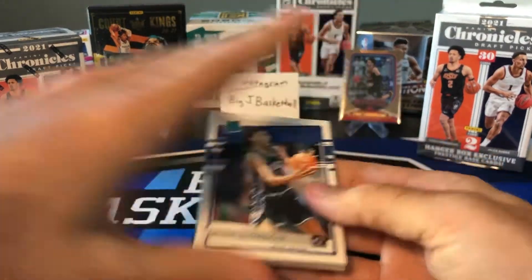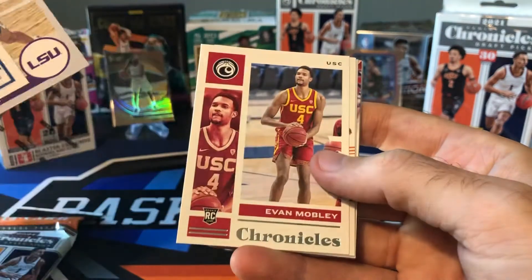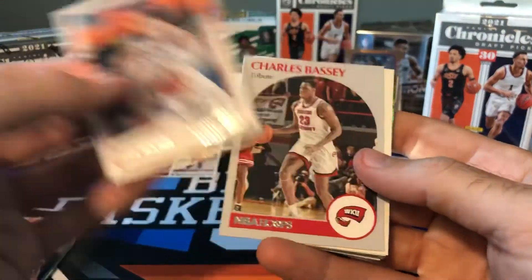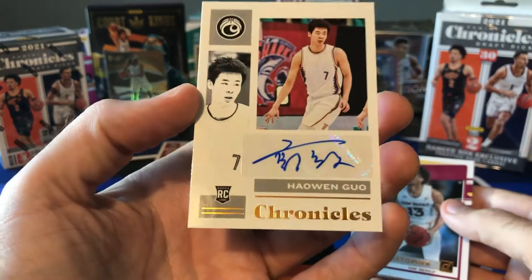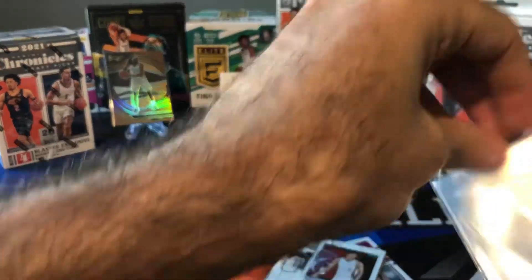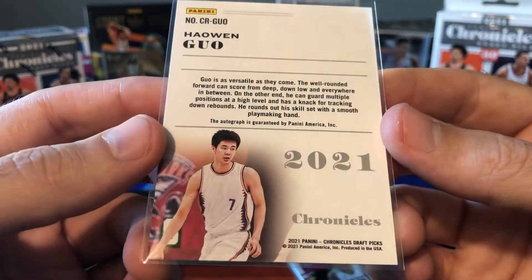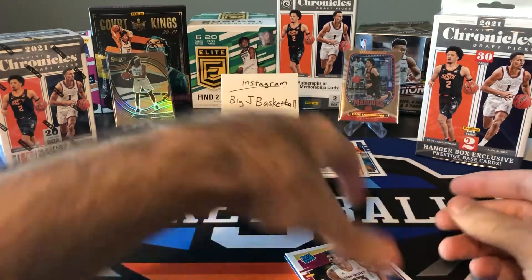I don't think we got any Chrome cards at all, so probably no Bronze Chrome in here. We got Jalen Johnson, Cameron Thomas — I think he's on the Nets and they moved him to the G League to start the season — Evan Mobley, who is becoming very quickly a Rookie of the Year candidate; he's playing great and the Cavs are playing really well. Trey Mann, Charles Bassey... oh, is this an autograph? Wow, I was not expecting that. Haowen Guo — not sure who this is, probably undrafted. But a lot of times these international players sell pretty well. There's a lot of collectors in Asia. Completely unexpected autograph out of that Fat Pack!